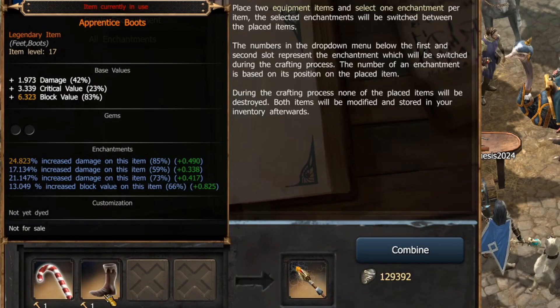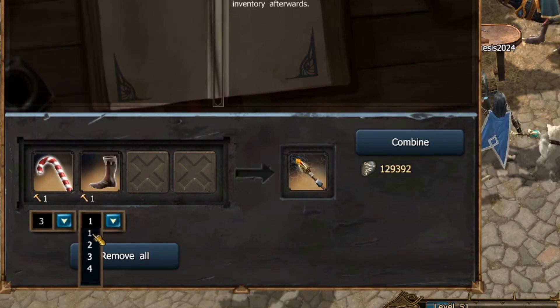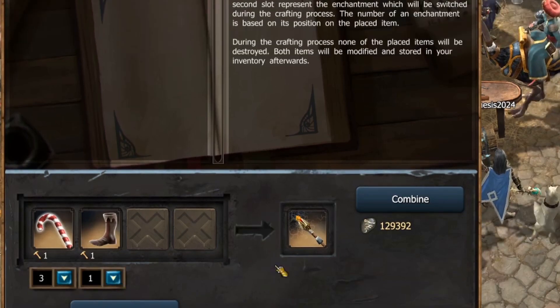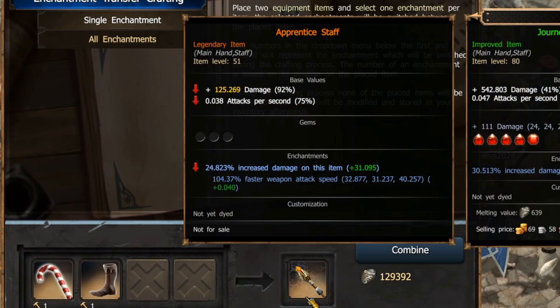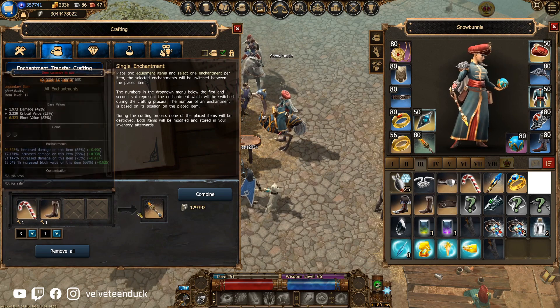The order in which the enchantments appear on the tooltip corresponds to its number in the drop-down menu below it. From the drop-down menu, you can then select which enchantment you want to swap with the other item. The preview window on the right side only shows one item, but actually you will receive back both of your items when the crafting is complete. Pay a small quantity of glyphs of power, and voila — the enchantments are swapped.